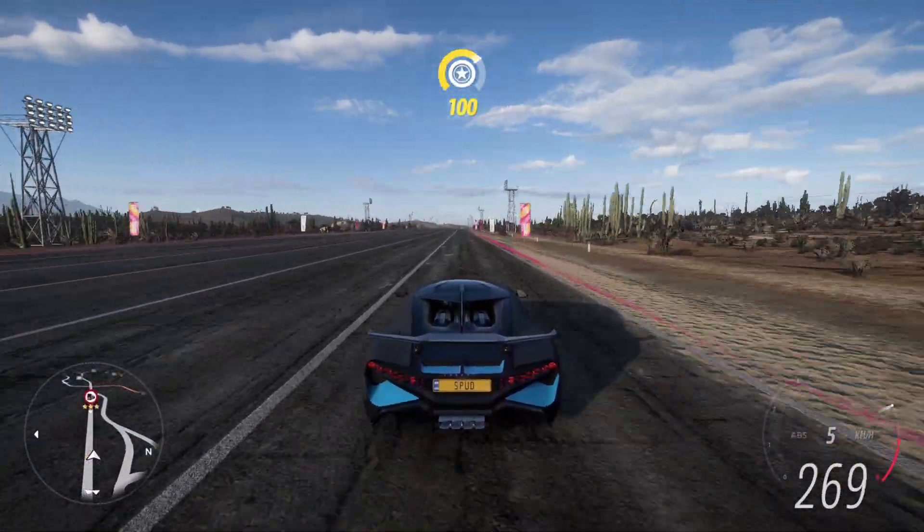Coming over to the differential tab, set the front acceleration to 90 percent, the rear acceleration to 95 percent, and leave the center balance at 86 percent.